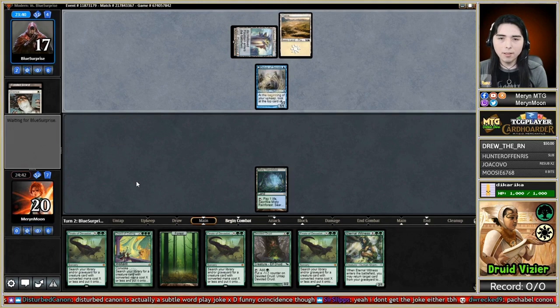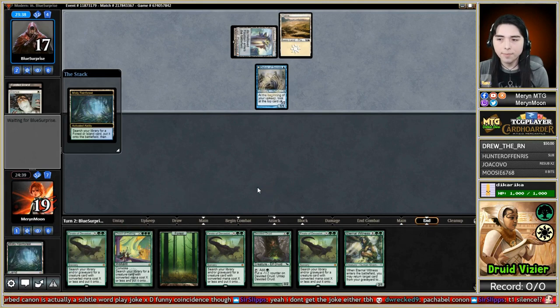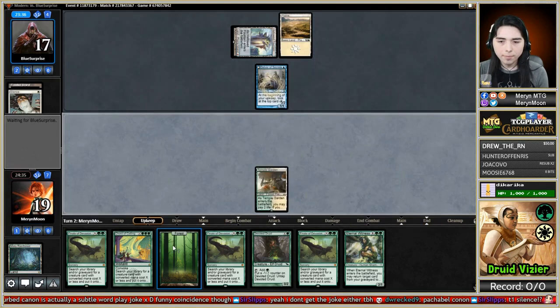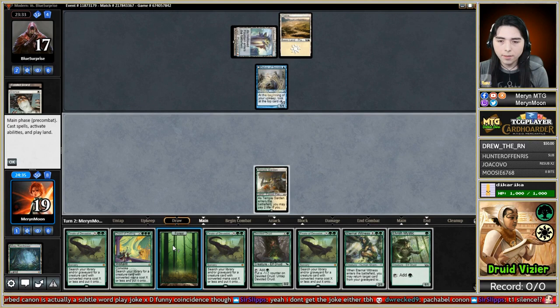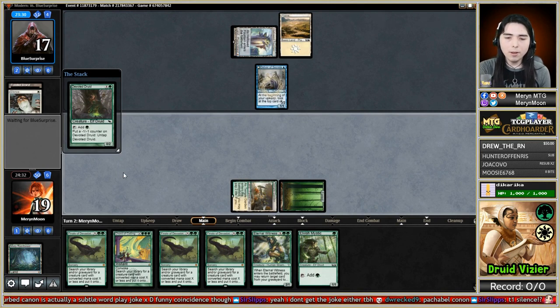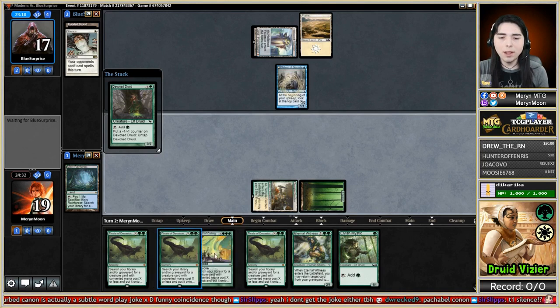Elvish Mystic comes down - we're going for the combo. We have a lot of Finales in hand - many dinosaurs, triple dinos! If there's anything better than double dinos, it's triple dinos.